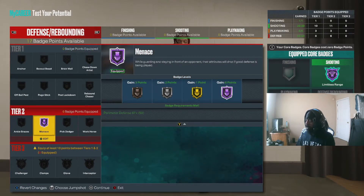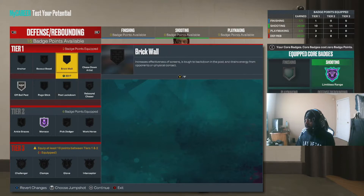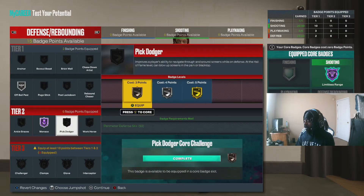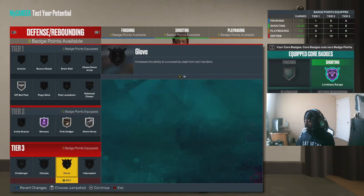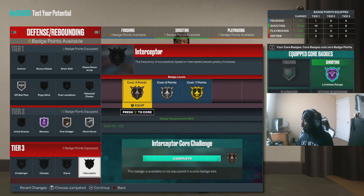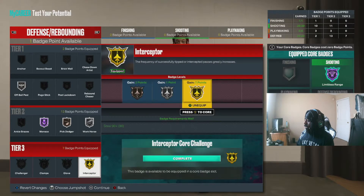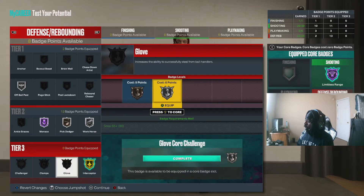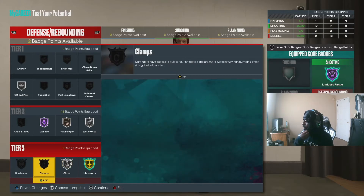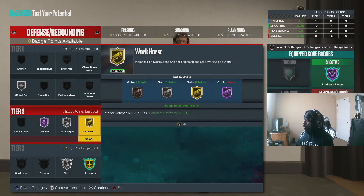Defensive badges: Menace Hall of Fame off rip, Off Ball Pest Silver off rip, Workhorse Silver, Pick Dodger Bronze. Then upgrade: Gold Interceptor — make Gold Interceptor a core badge — The Glove Silver. Then Pick Dodger Silver and Workhorse Gold.